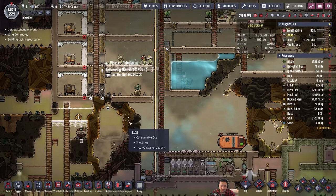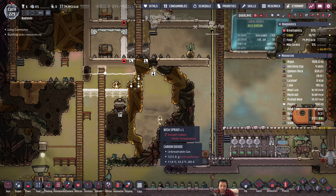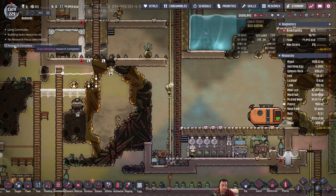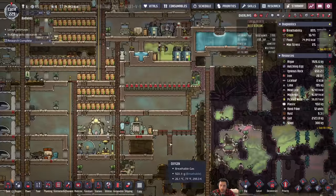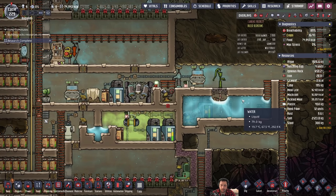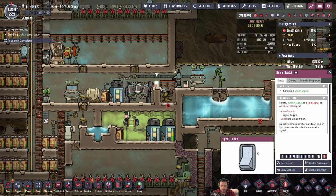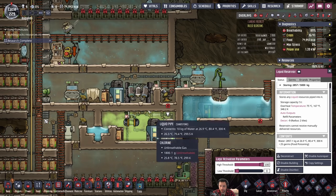I'm also adding another gas vent there. And we finished the research for glassblowing, so let's go and do renaissance art. How's my water looking? Water gets used for research, so my water's lower — but not in a situation where I'm concerned at all.